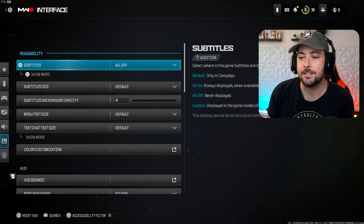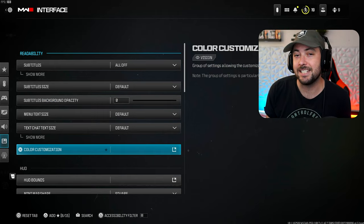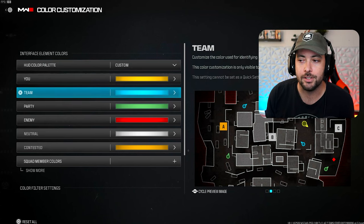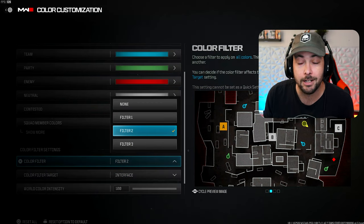Now this is the most important one — we're going to go to the Interface. Once you get to Interface, you're going to see stuff like subtitles, subtitle size, subtitle background. Ignore all that. We're going to go to Color Customization. In the color customization, we're not going to change any of the colors here unless you want to, but we're going to go all the way down to Color Filter.